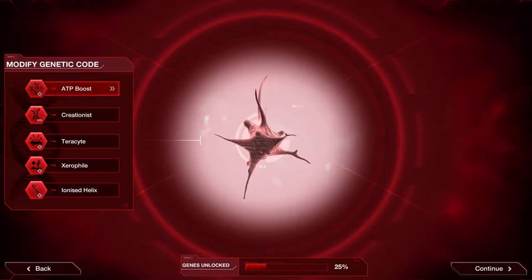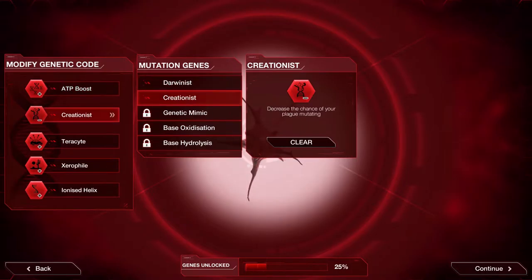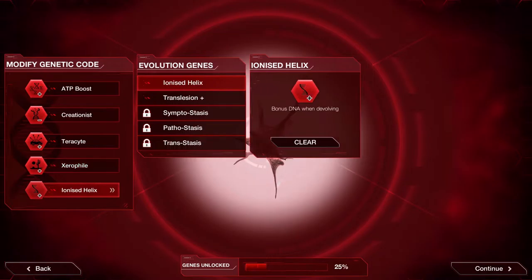I've got a couple of genetic modifiers set up: bonus DNA at the beginning, Creationist to reduce the chance of mutating, increased chance of spreading plague by land, a bonus in arid climates, and bonus DNA when de-evolving.